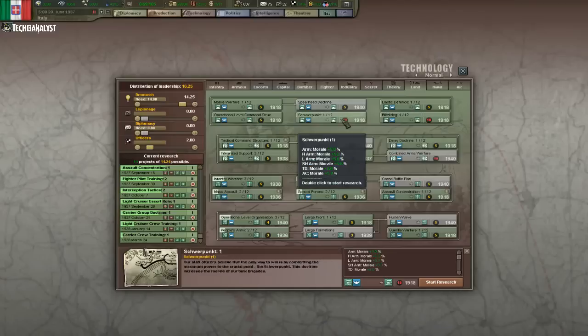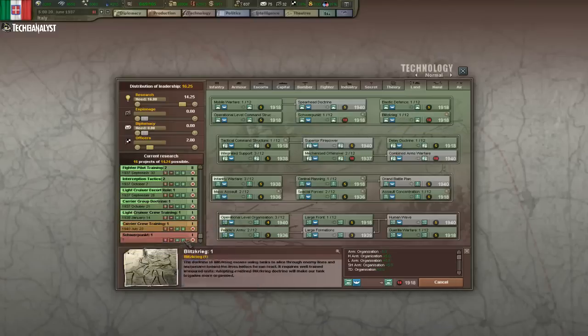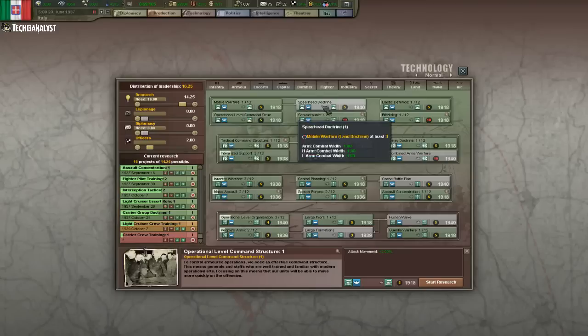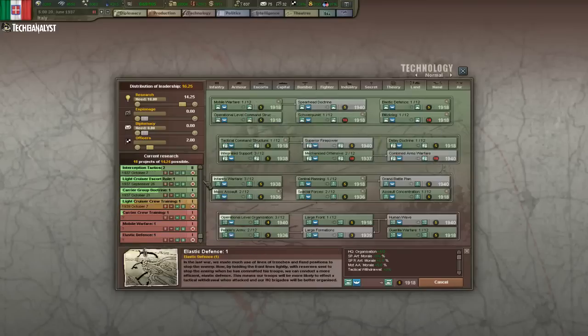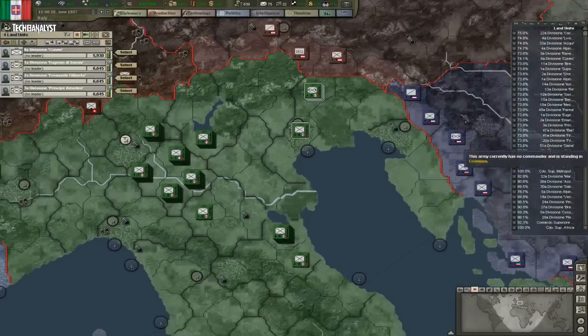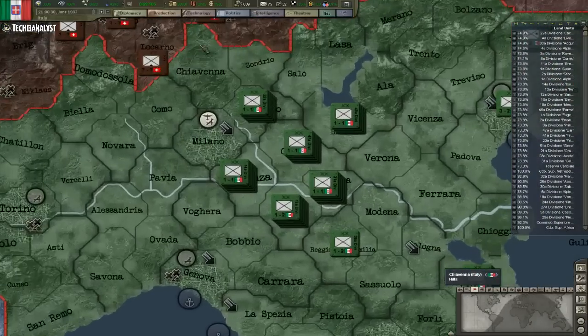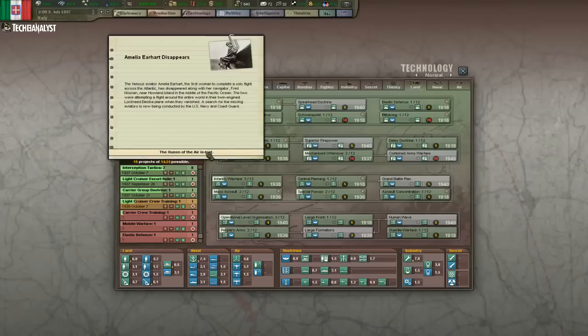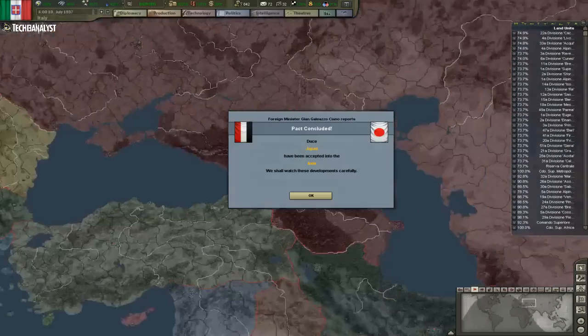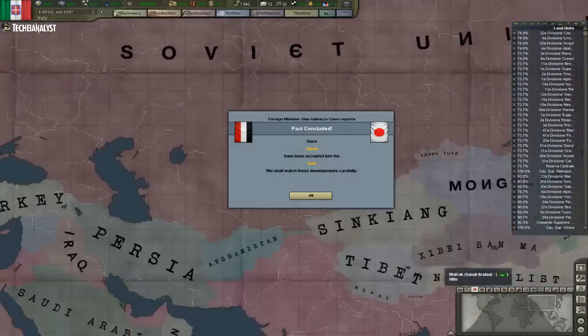We have light armor and motorized, so we actually need to get those quickly. Operational level command structure maybe later. Mobile warfare could be good. Elastic defense operations too — we should have researched those earlier. Tech rushing now will be a highly difficult task, so we should just concentrate on having technology for our current development.